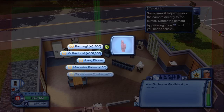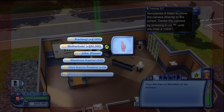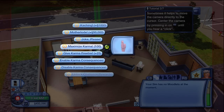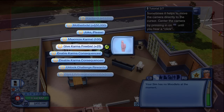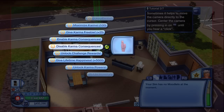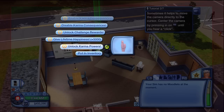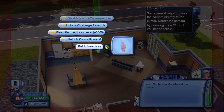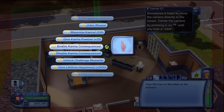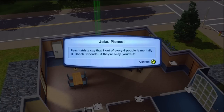You could just keep doing this all day long — 250,000, 300,000 — you can go all day and get millions and millions of dollars if you want. There are also options like: joke, maximize karma, give karma, feedback, enable karma consequences, disable karma consequences, unlock challenge rewards, give lifetime happiness, unlock combo points, and put in inventory. The jokes aren't very funny, but you may enjoy them.